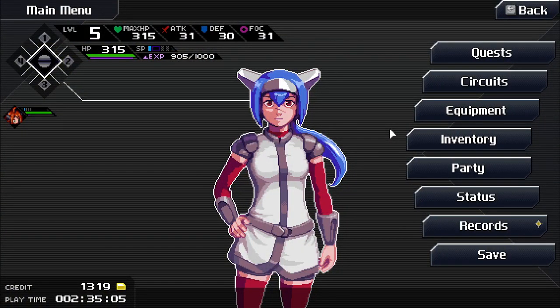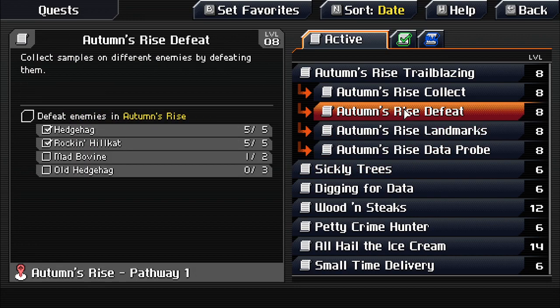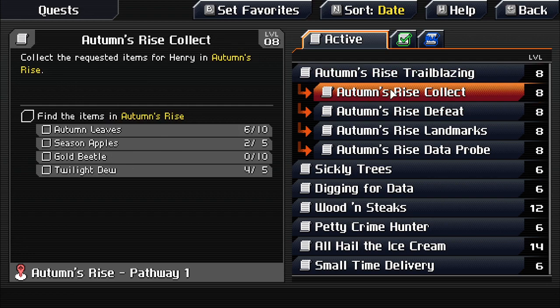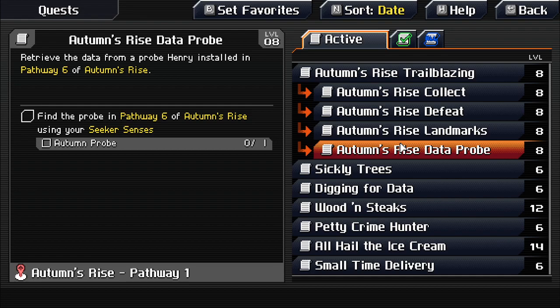Keep pressing Q for quests out of habit. Looking at the quest list — need 10 gold beetles, find all landmarks in Autumn's Rise, retrieve the Autumn probe, and use Seeker Senses in Pathway 6.